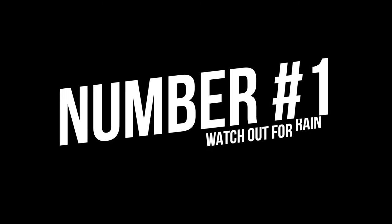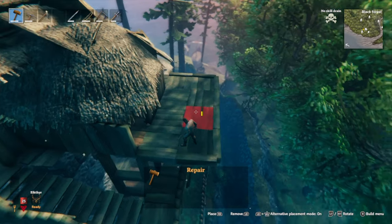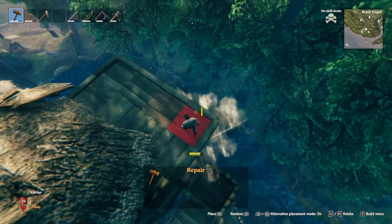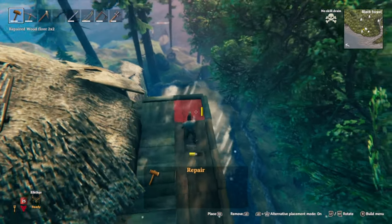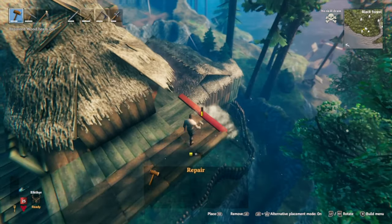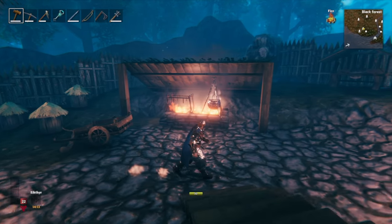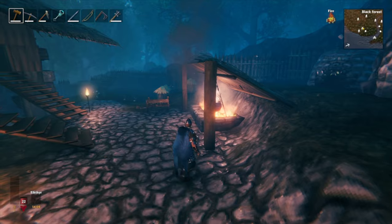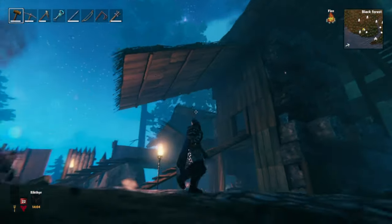Number 1: every building except walls will be destroyed over time by the rain — everything except buildings that have a roof attached to them. So make sure everything you value has a roof. Flat floors don't count as a roof. It's best to store resources under a roof too. And if you're using workbenches as a counter for mobs to spawn, make sure they don't get destroyed over time by also putting a roof over those.